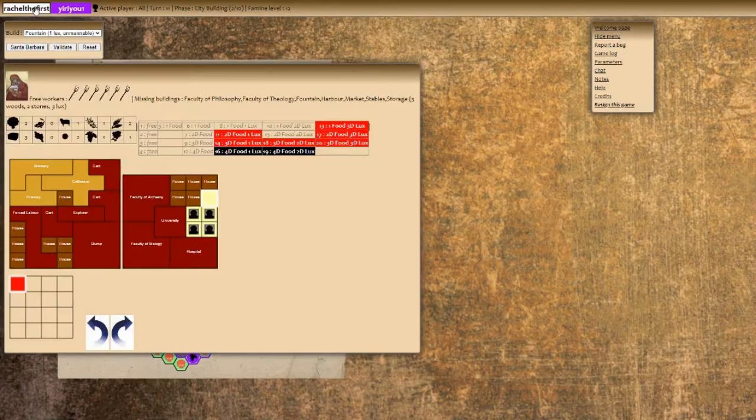This is the next day so I have very little memory as to what my plan was for this particular game. I know that I had figured out how many food and how many luxury items I needed.